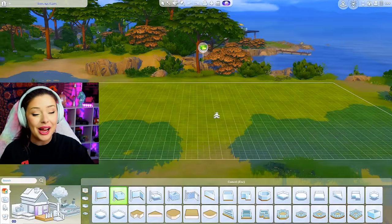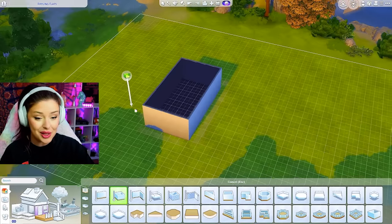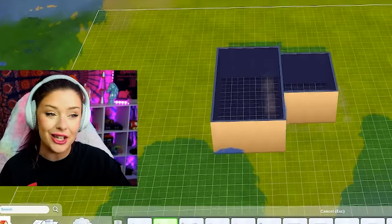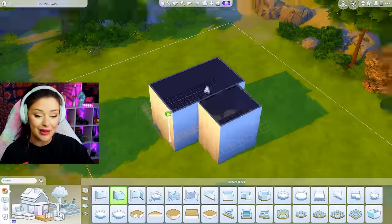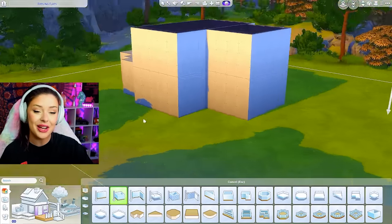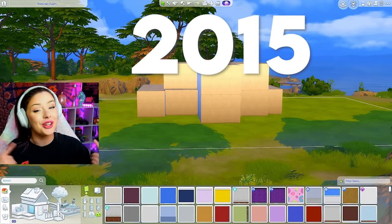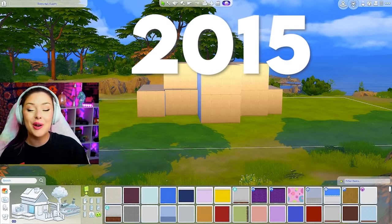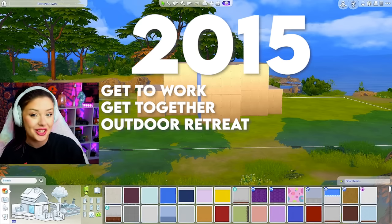First thing we're going to do is build the exterior. I'm intrigued about this challenge to see how it's going to look with all these packs and the differences between each room, but I'm also intrigued to see the evolution of the packs. We're going to see varying degrees of quality and things like that, so I think it's going to be a cool thing to see. So I've got my shape figured out — we're going to do the year 2015 for the exterior.